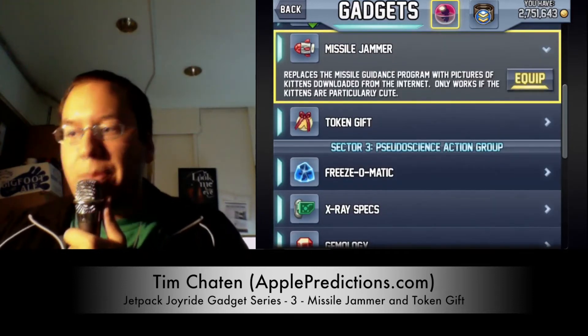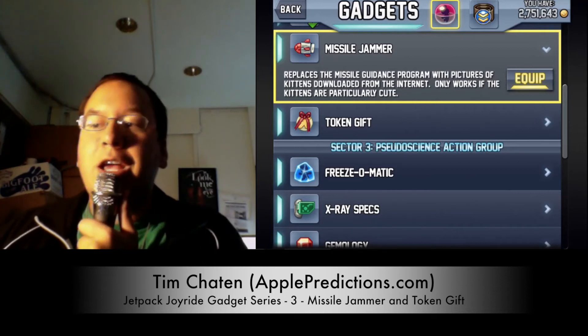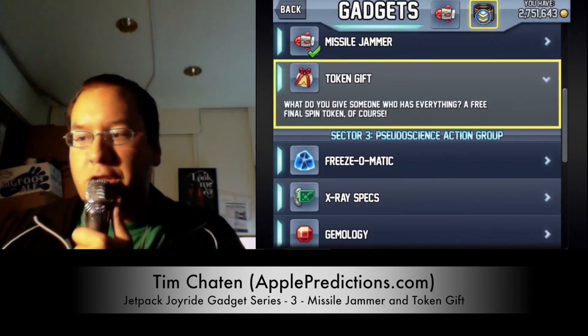So we have the Missile Jammer. This will replace the Missile Guidance Program with pictures of kittens downloaded from the internet — it only works if the kittens are particularly cute. Let's equip this one, get rid of the Gravity Belt, and equip the Token Gift.